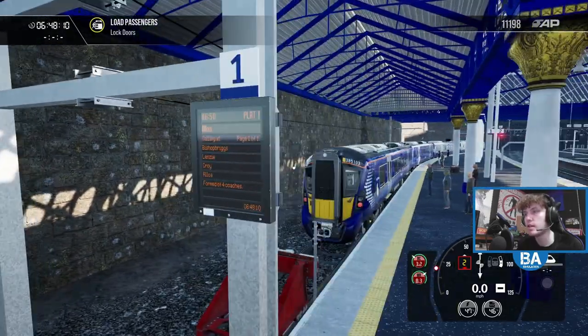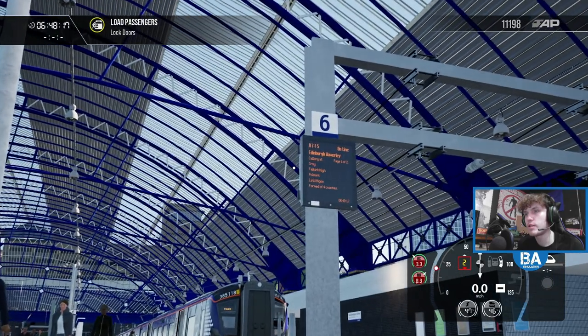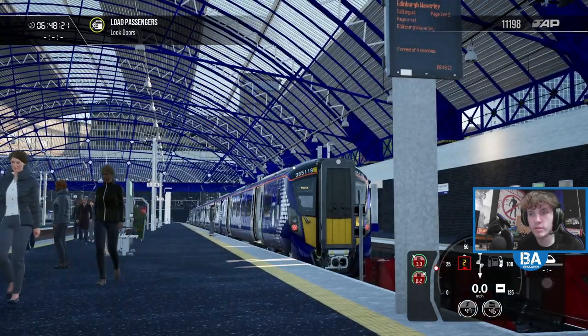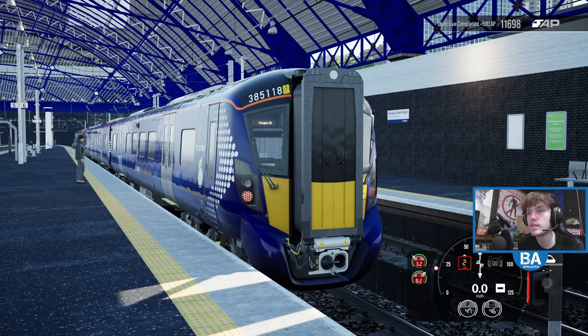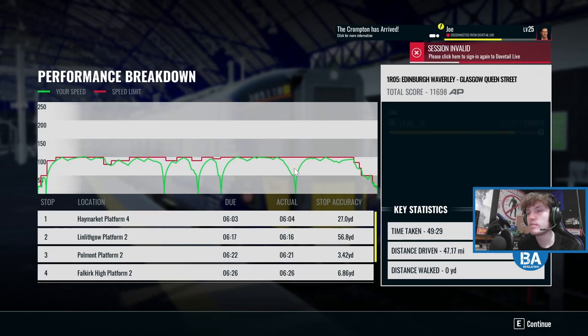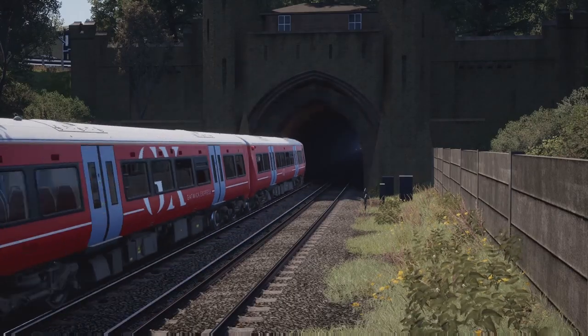That is going to be everyone for today's Train Sim World video for the publisher weekend. Hopefully everyone has enjoyed it. Obviously a big thanks again to Dovetail Games for making the opportunity arise. And yeah, that was the new route by Rivet Games released on the 26th of January. I'm the British Ace — that's going to be it for me. Thanks for coming in, thanks for watching, have a lovely rest of your publisher weekend. See you all in the next one, take care, bye guys.